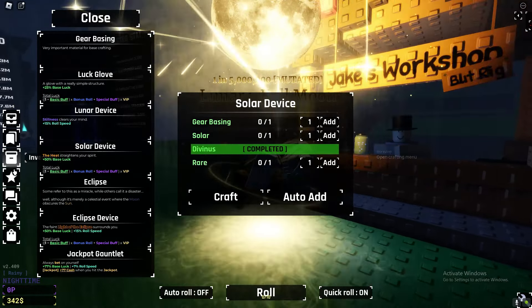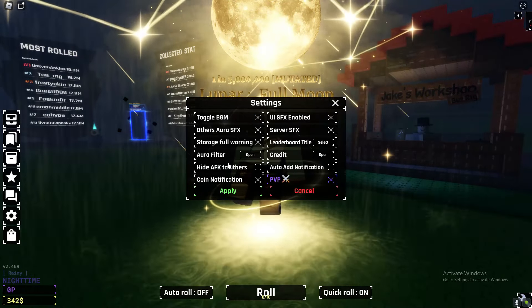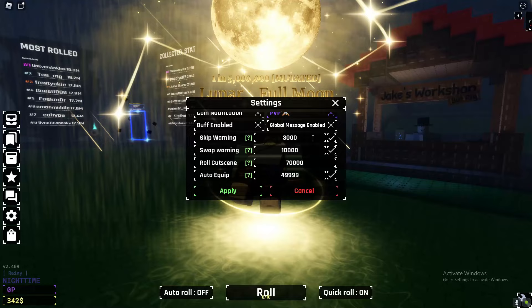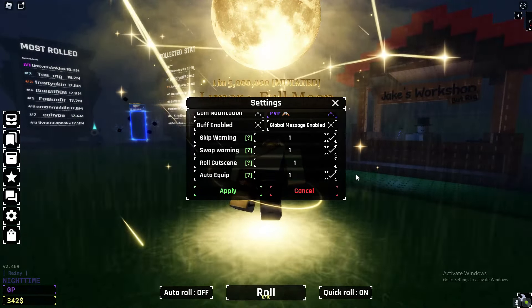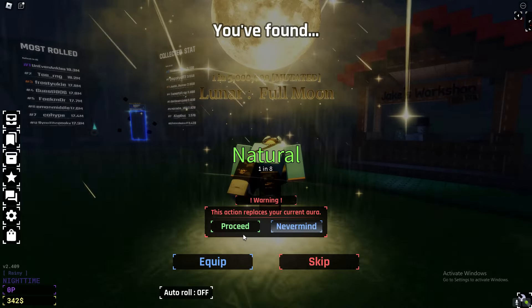But if you actually just want to get some common in your inventory storage, this is what you need to do. You basically need to just reset your whole settings, so just put this all on one, hit apply, roll, and you just want to keep on doing this until you get a common.